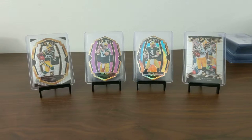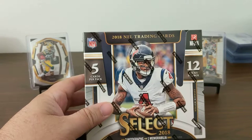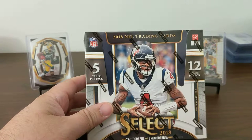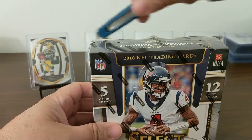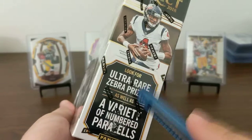Care less about the baseball cards. We have box number three for 2018 Select to open up tonight. I'm sure you figured that out by the cards in the background. Five cards per pack, twelve packs per box, two autos, one mem. We are hoping for one of those rare zebra prisms.